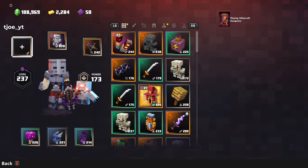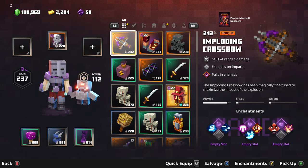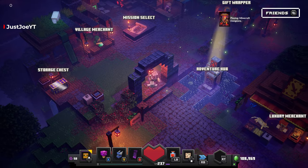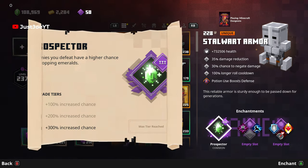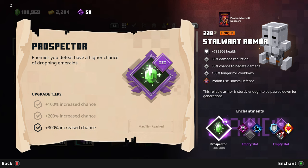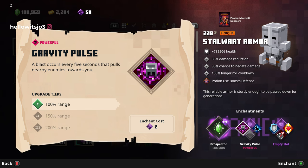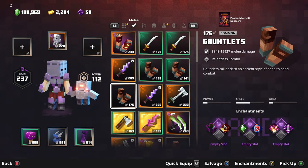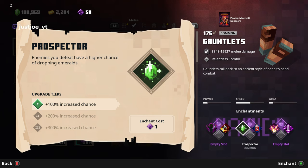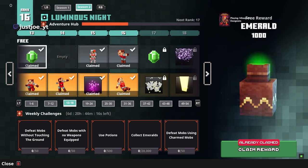First things first, we're going to look at defeating mobs with no weapons equipped. Just to be safe we're going to unequip everything. With the emeralds we've got 28,000 to collect so we need to start that from the beginning. Right now I just have armor with Prospector — defeating enemies has a high chance of dropping emeralds. If you can get that enchantment on more than one piece, max it out on your melee and ranged weapons too.